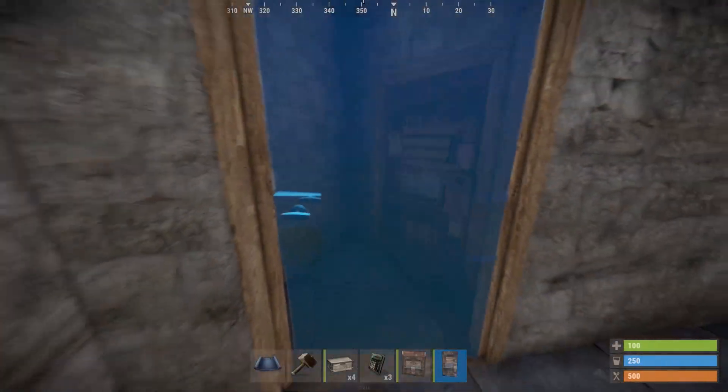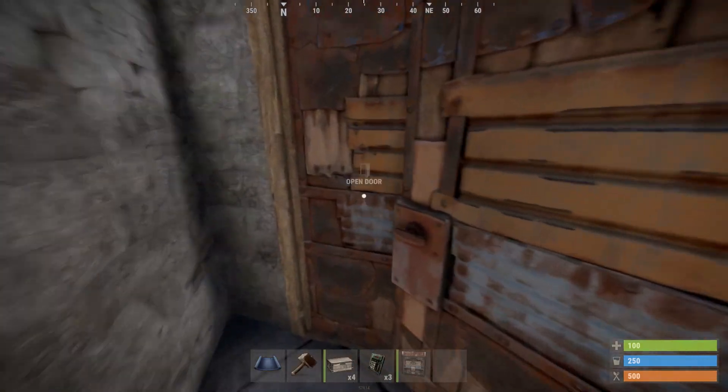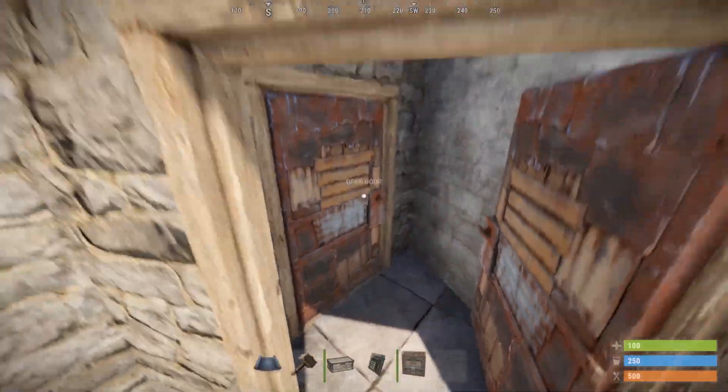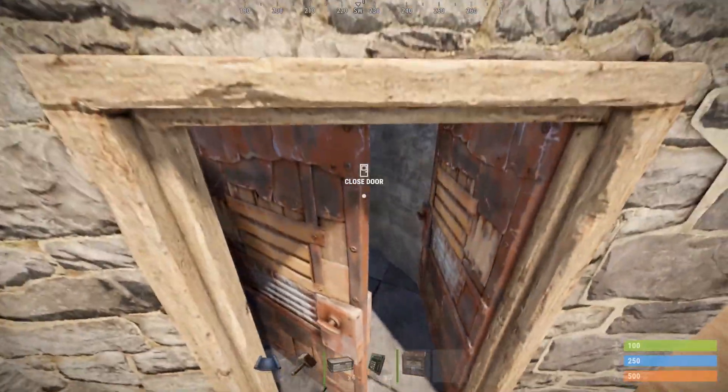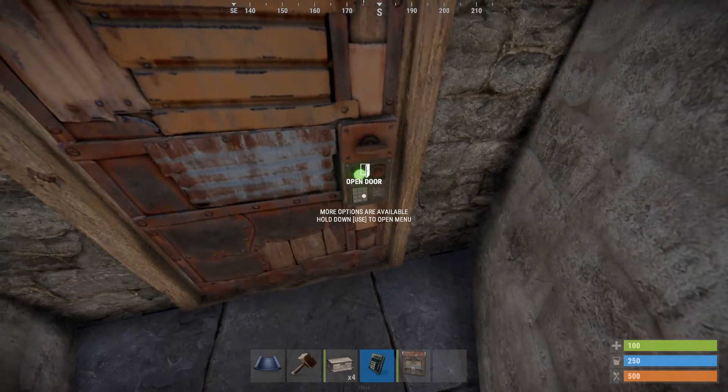Now that you have that upgraded, place your doors with the outside ones swinging inwards and the inside doors swinging outwards. This will create an airlock that will prevent door campers from getting further into the base if they do kill you with the doors open. Make sure to key lock or code lock these doors at this time.